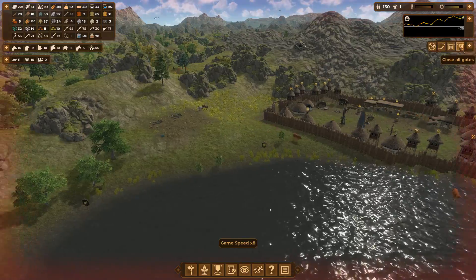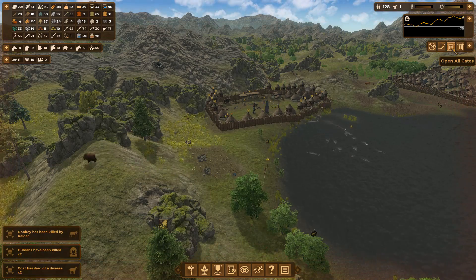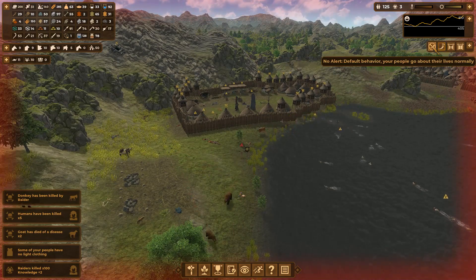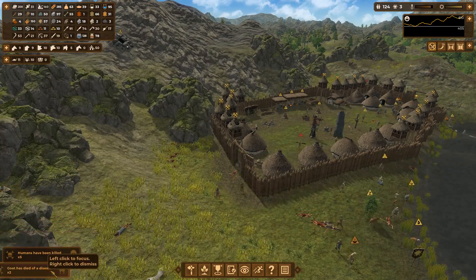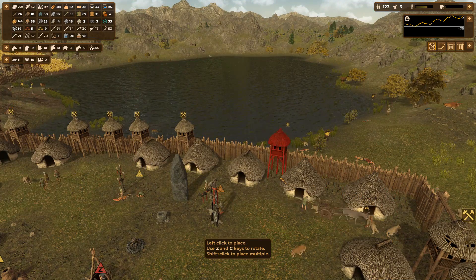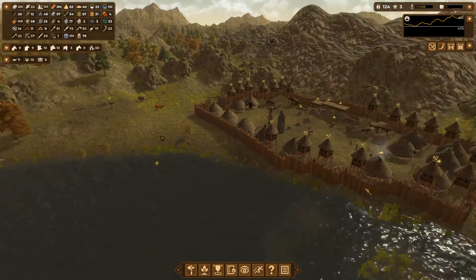Everyone hurry up and get inside! Oh my god, where are they going? They're in there again - what is going on? Is that what they do when they can't get inside - just go crazy and try to go around? Good thing they showed me exactly where we were weak because I guess I just didn't build these walls again.